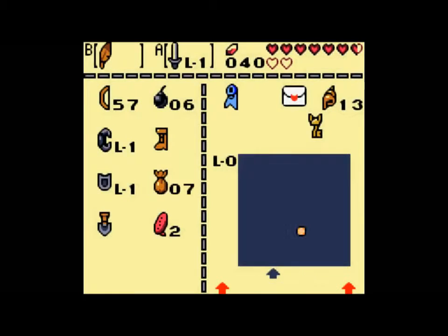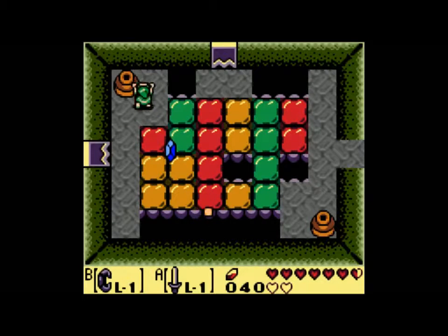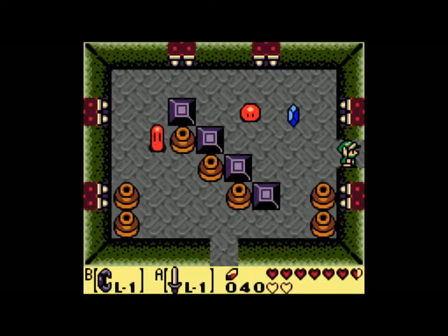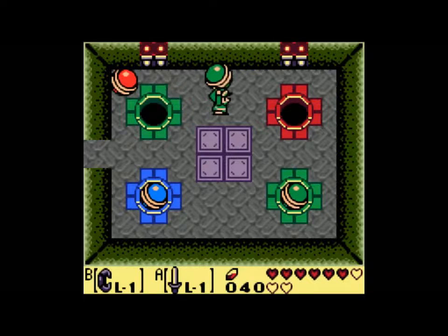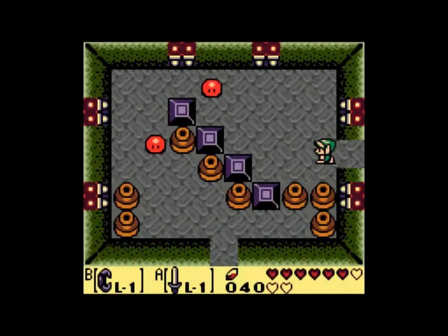Next you want to equip — not the feather, not the bow and arrow — the power bracelet. That's what you want to equip next. Walk through here. I usually like killing these guys because they're annoying. Jump on that. Here is one of the more difficult rooms in the game, just because it's so random and very difficult to get consistently. You have to knock all these guys into their respective colored holes, and it can just take forever because you keep knocking them into the wrong holes — it can be really silly.